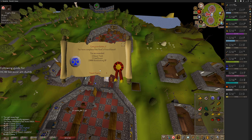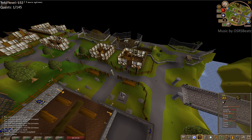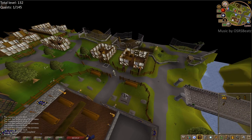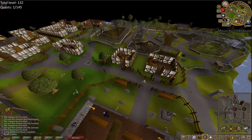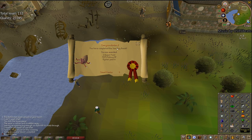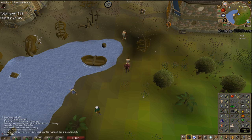One quest down and, what, like 150 to go? There's the classic quest complete — Sheep Herder. Now let me put my offensive stuff back on right away because I'm afraid of getting hit by anything right now. There's Sea Slug taken care of — level 1 to 24. Easy.